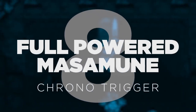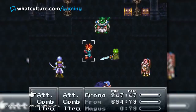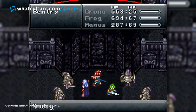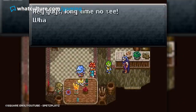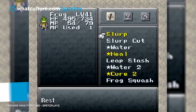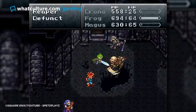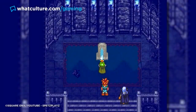Number 8: Full Powered Masamune. If there's one thing that Chrono Trigger has in spades, it's party members. And while it's not approaching Suikoden levels of insanity, there are more friendly faces here than you will probably remember on your first run through the game. However, there is one companion that you are sure to remember, and that is Frog. Mainly because he's a frog, but also because he's an incredibly cool character who can also wield a legitimate weapon of legend, the Masamune.